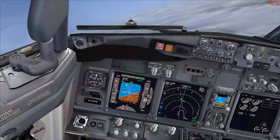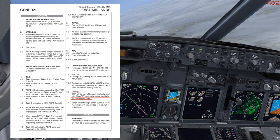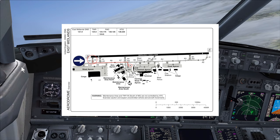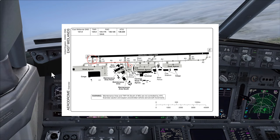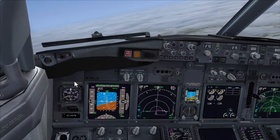One more thing before we fly: when airports are operating in low visibility procedures they have specific rules. As you can see in the Airport Information section of the plate, for runway 27 all landing aircraft must only vacate the runway via holding point Golf 2. Bringing up the runway chart, you can see Golf 2 is at the end of the runway, so we need to vacate at the end and then taxi via Alpha onto Stand 40.